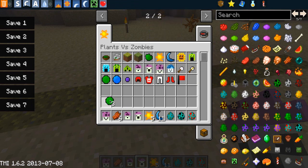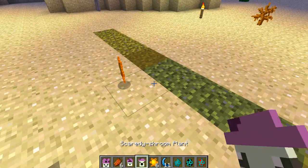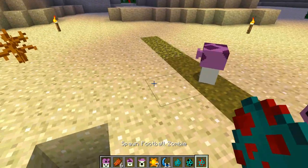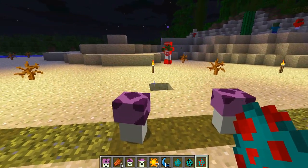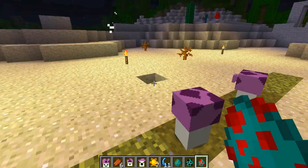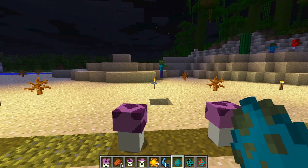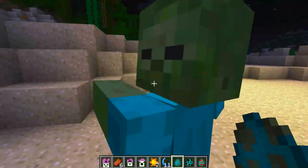Finally, the most powerful mushroom currently available is the fume shroom — this is probably my favorite one in the whole pack. What this does is it fires a random amount of projectiles at a really really fast rate — sometimes one, then four, then three, then six — basically anywhere between one and about six. It dispatches zombies super quickly, including the more powerful ones with armor. These guys are probably your best bet for house protection and will kill the most zombies.